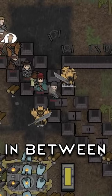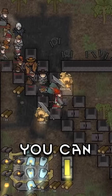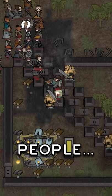Now get colonists right in between the walls like this and they can't attack you whilst you can attack them. Wonderful. This only works with melee, so no shooting people.